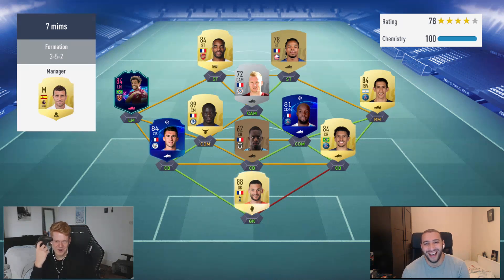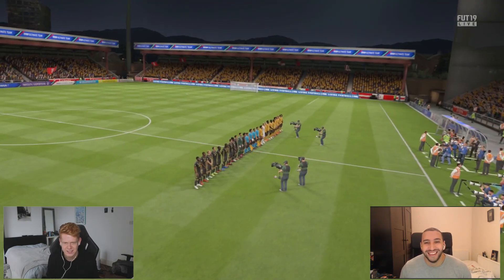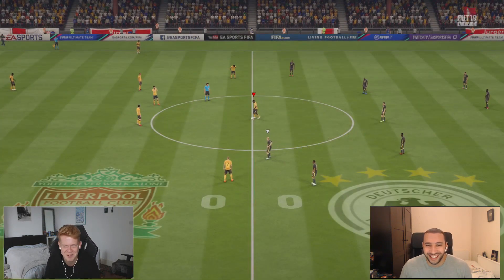There we go guys — those are both the teams we have built. I've bought all my players, Itani's going to go and buy the rest of his players, and then we will dive into a game. I've got one discard on Itani already and he's also got one bronze player. I spent so much time trying to fit in Antonio — he just wouldn't work. He's a 78-rated English player, but it's just the pace. The League One strikers, all of them are trash.